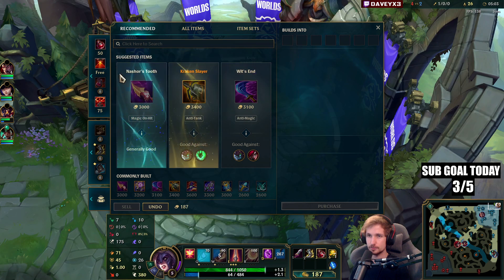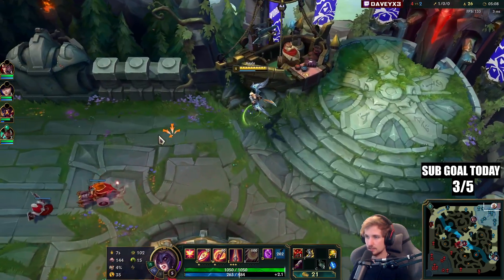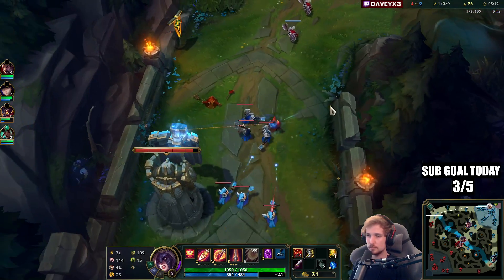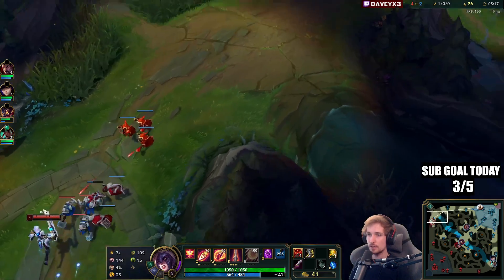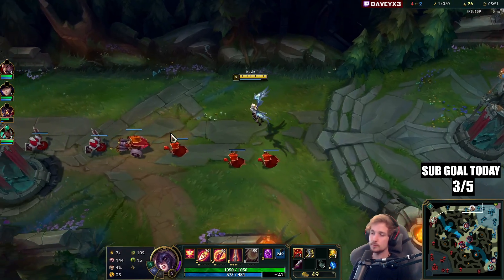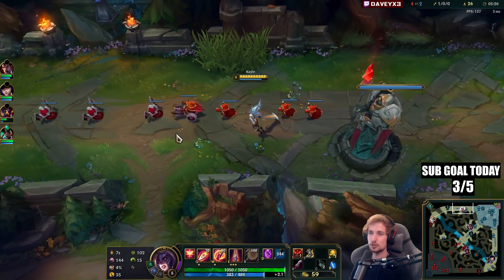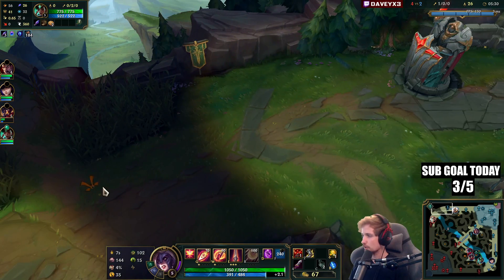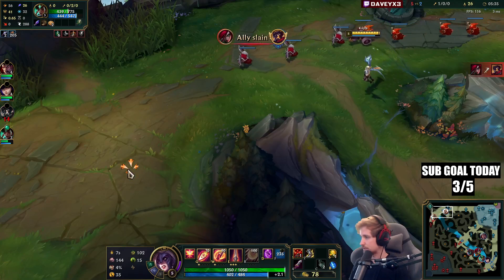Now we go for Berserker's Greaves and I'll also buy two pots and a ward. Now walking back to lane — most importantly, I have TP. I'm obviously not going to press it because the wave is in a really bad spot. If I were to TP now I would get nothing out of it. If you ever plan on playing with TP, don't accidentally use it for no reason — it's one of the biggest problems in low to mid elo. Only use it when you actually have to, because it's a big waste otherwise.